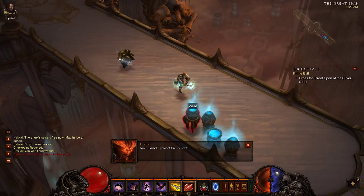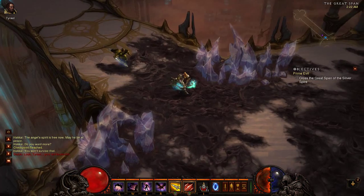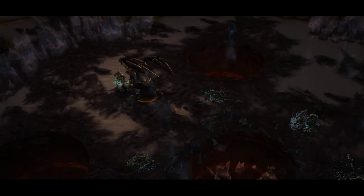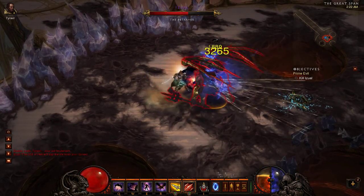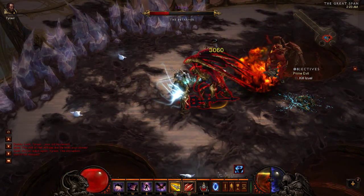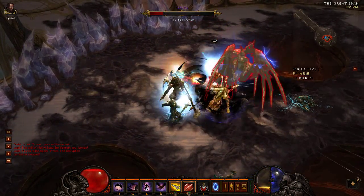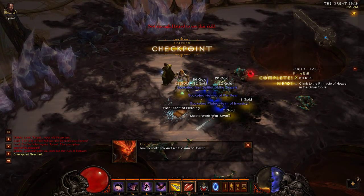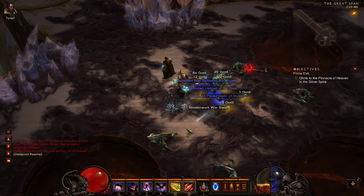Now I don't know how rare this drop is — it dropped right away on our first try. So good luck to everyone on this. Real simple fight. He freezes me a few times. There — just kill them real quick. And there you go, there's your plan, Staff of Herding. So now we've got our recipe and all our materials — let's go put this sucker together.